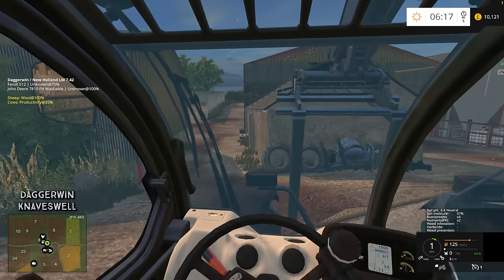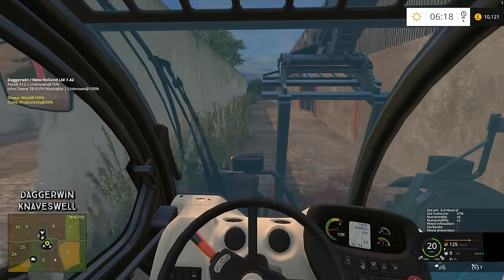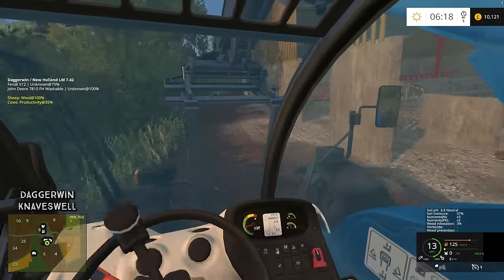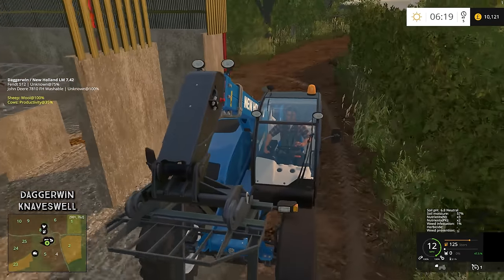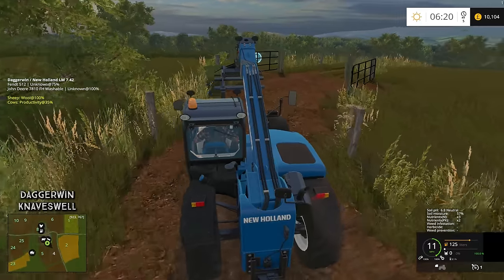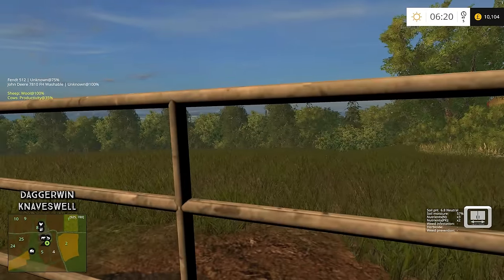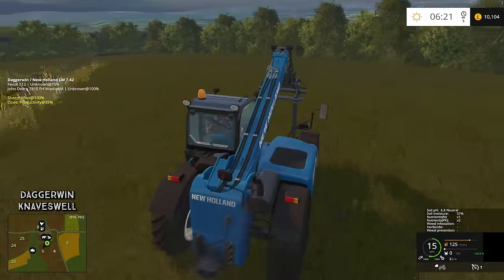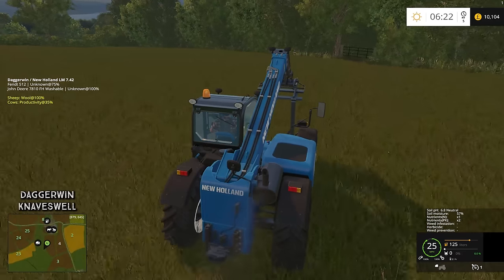Right, how do you get to the sheep? I think it's down here but I'm not too sure where the pallet actually appears because it can be different on every map. Now someone did say you can get to the sheep without crossing field number five. That would have been an issue before, but because we now own it, it doesn't matter. We were going over the neighbour's land before, which would have looked really weird in real life, so we had to buy it really.